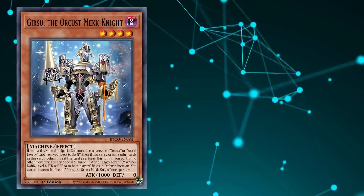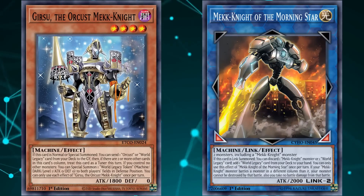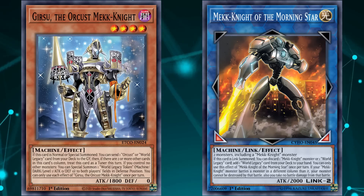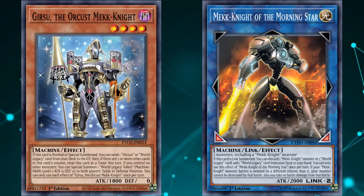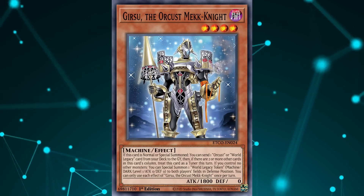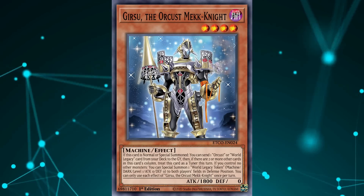The token spawn effect also serves to go into Mekk-Knight of the Morning Star, as well as easily put two cards in the same column. While Girsu's actual column-related effects rarely come up, it still makes it this high on the list due to being one of the strongest pieces of support ever released, being a starter for both Mechs and Orcust.